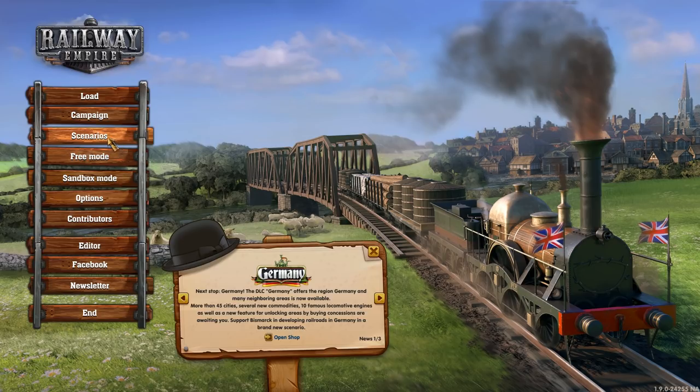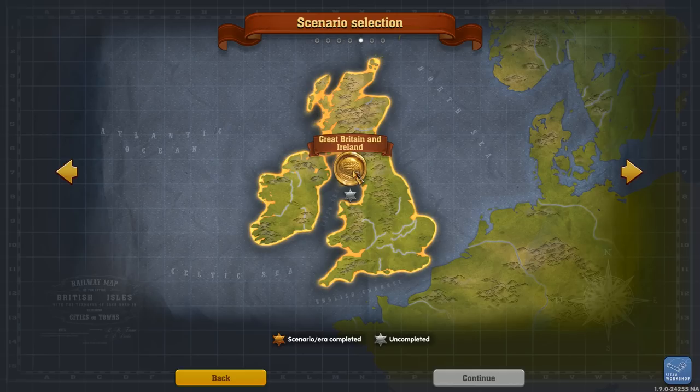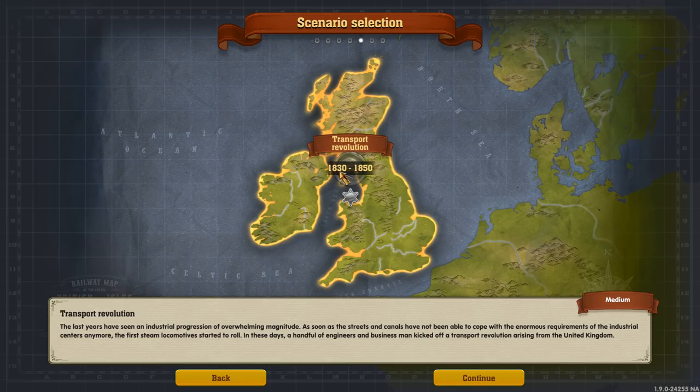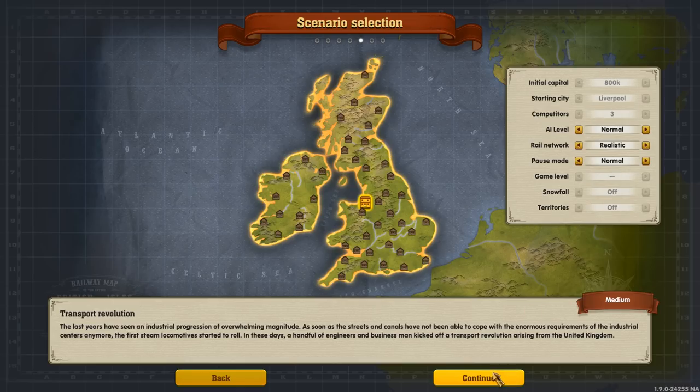Let's go over to scenarios — specifically the Great Britain and Ireland scenario, one of the DLCs. It goes from 1830 to 1854, the Transport Revolution. I've loaded into this but that's as far as I've got, so this is going to be interesting. I'm rediscovering and relearning the game so it's not going to be exactly efficient. Everything's on default and standard, so we might as well go for that.